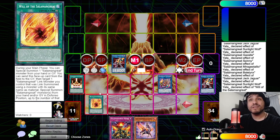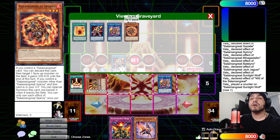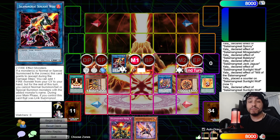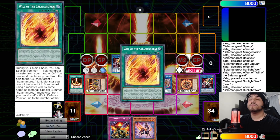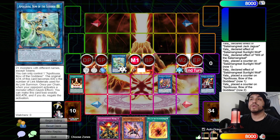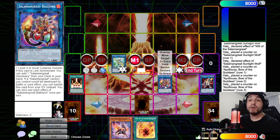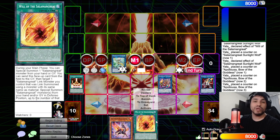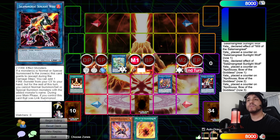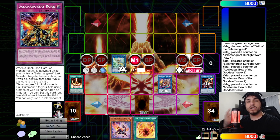Link Jaguar off for another Bailings. Since Sanctuary lets you relink once per turn, relink Sunlight Wolf into another Sunlight Wolf. Activate Will's second effect — destroy Will, target the relinked Sunlight Wolf, then special summon Jaguar and Spinny in defense position. Relinked Sunlight Wolf adds Will back from graveyard to hand. Use all monsters for Apollousa — it gets three counters. Then set Roar; it's now live since you control a Salamangreat link monster. End result: Apollousa, Bailings, Sanctuary, with Roar set — all from just Gazelle and Will in hand.